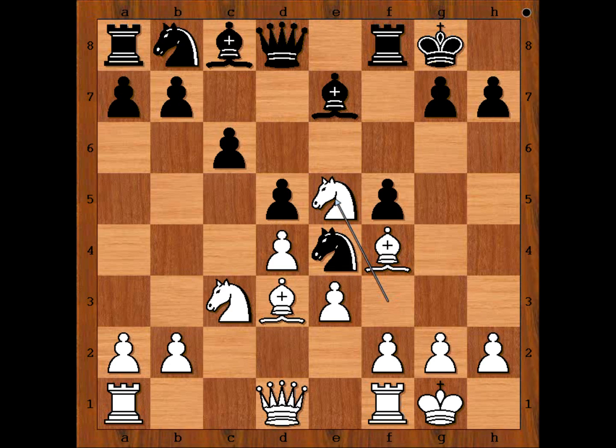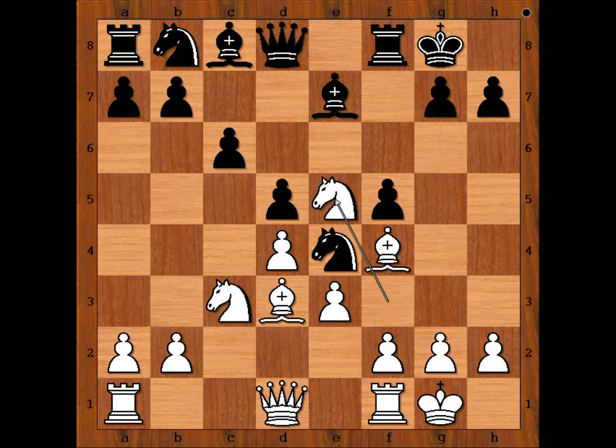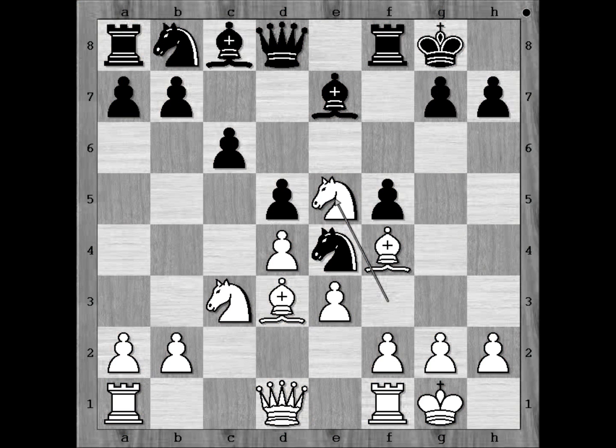It is black to move, and black captured the knight on c3. Pawn takes knight, g5. The idea behind the move is to trap the bishop. Perhaps g5 works better if the black knight is on e4. So let's go back to move number 10. In this position, g5.